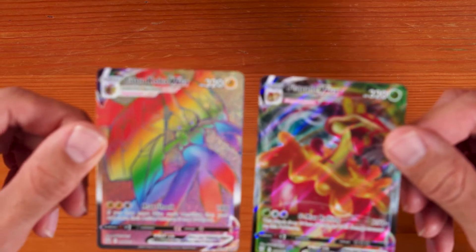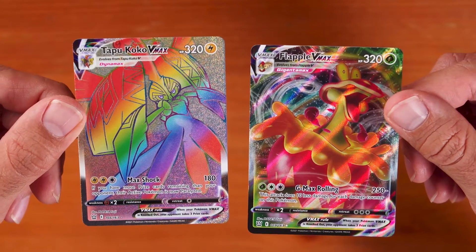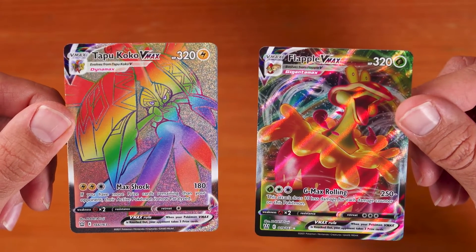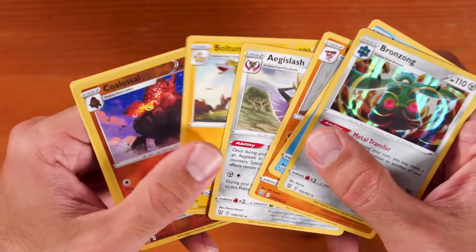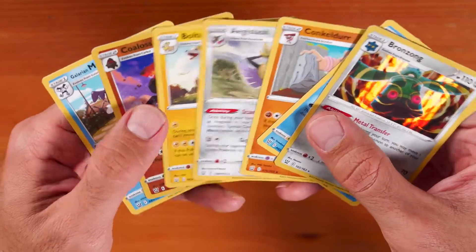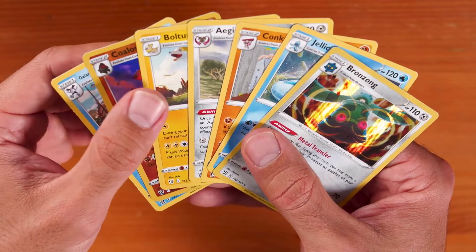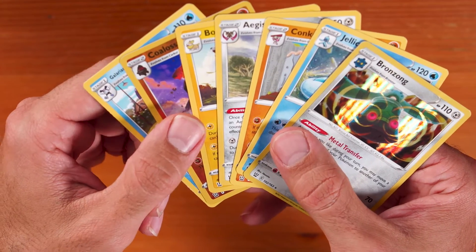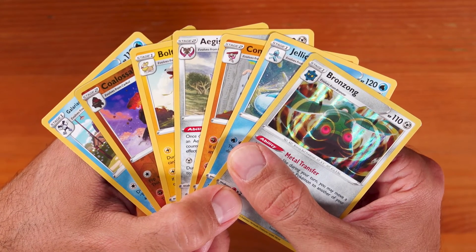So these are the two really good cards I got. Since I already have two Flapples, this Tapacoco VMAX Secret Rare is definitely my favorite one. But maybe you like the Flapple — let me know which one you like better. Or maybe you prefer Bronzong, Jellicent, Conkeldurr, Aegislash, Boltund, Colossal, or Galarian Mr. Rime — let me know what your favorite card is from these pulls. If you like this video, please like and subscribe and comment below. Come find me on Instagram and we can chat. Thanks for watching y'all, I'll see y'all later. Bye friends!